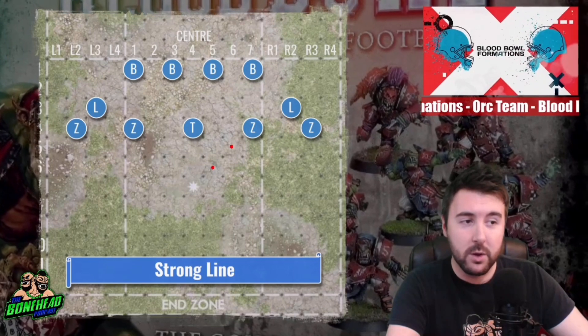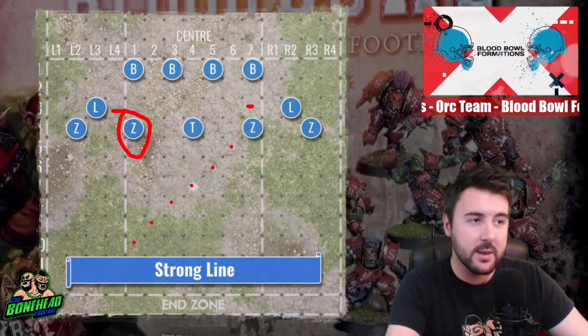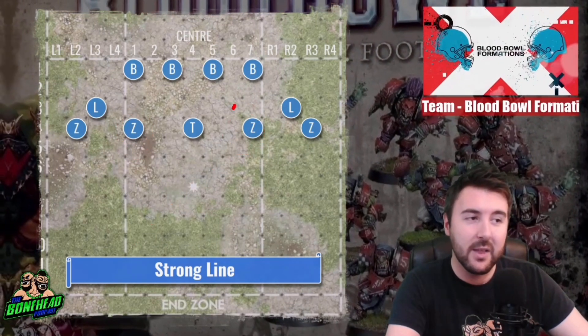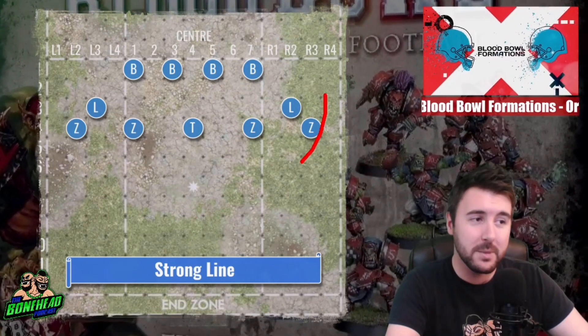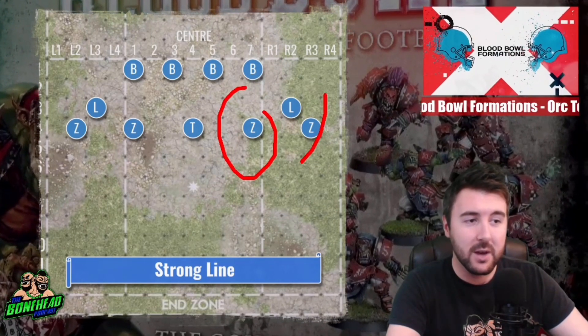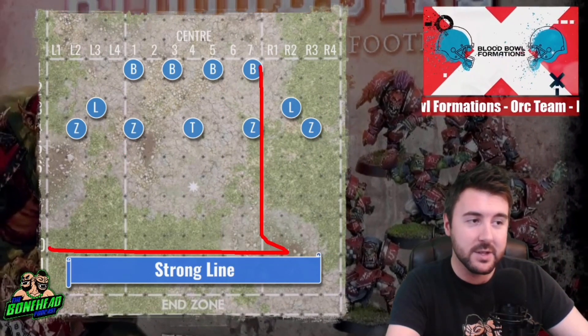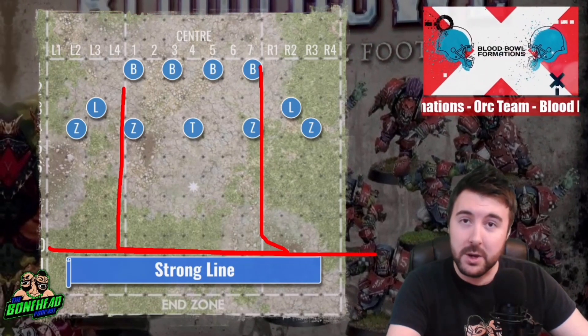Blitzers having 6 squares of movement means each of these blitzers in the middle zone can cover the entirety of the middle zone and their own wide zone. So even if your opponent goes for a breakthrough on the edge against one of your blitzers, that other blitzer is going to be able to cover this entire section of the pitch. You've got a really solid bit of range there.